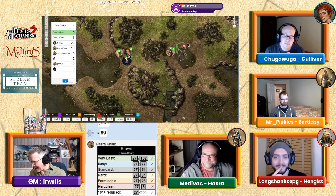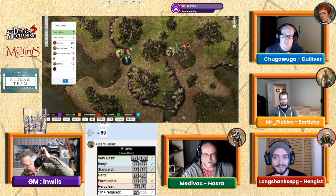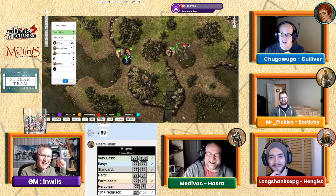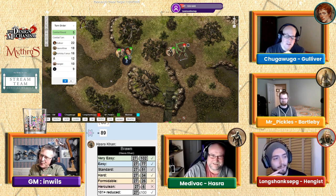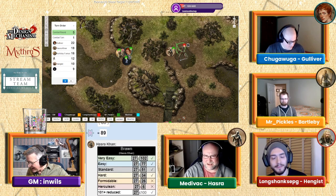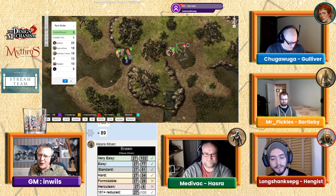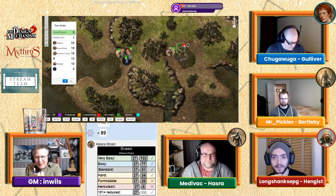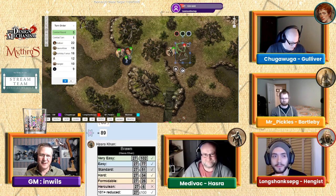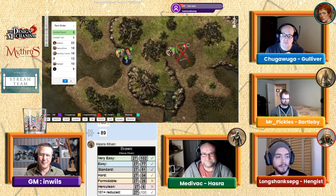Hazra yanks the spear out — taking four points of damage in doing so. With that twist of the spear as it comes free, the skeleton's abdomen shatters. It had only one hit point left there. With a twist through the rib cage, the skeleton slowly sinks down into the swamp — slain at last.